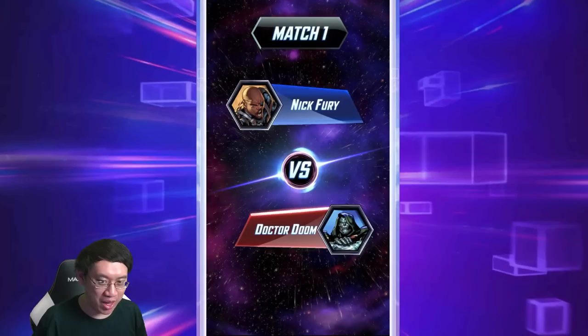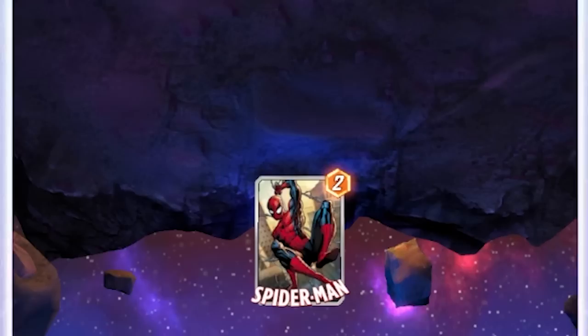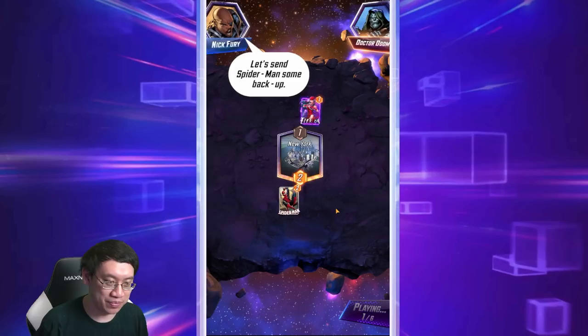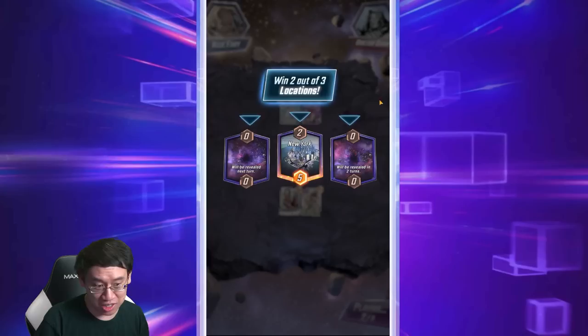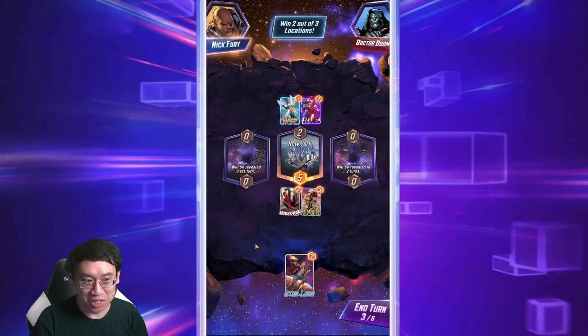Welcome to Marvel Snap. With the help of Nick Fury, I'll give you the lowdown on how to play the game. Snap is all about playing your cards onto locations, and then you try to win those locations based on the power of your cards. There are six turns in each game, and your goal is to win two out of the three locations. Those cards have special abilities which you can find out by clicking on them.